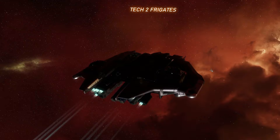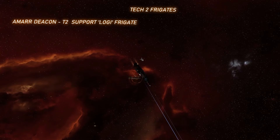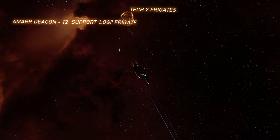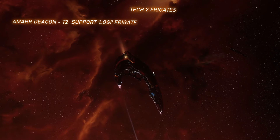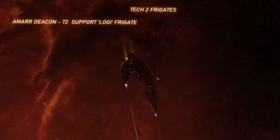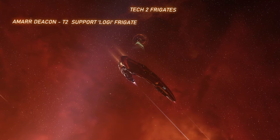Another T2 ship is the electronic attack frigates, which are all just upgraded versions of their T1 counterparts with more effective disruption effects, including jams, target dampening, weapons disruption, and target painting. And finally we have the T2 Logi or support frigates. T2 Logi frigates are almost comparable in effectiveness to even larger T1 support cruisers, except they are much faster, which means they are very well used when supporting groups of fast ships to keep them alive. Your friends will thank you for bringing these ships to the fleet.